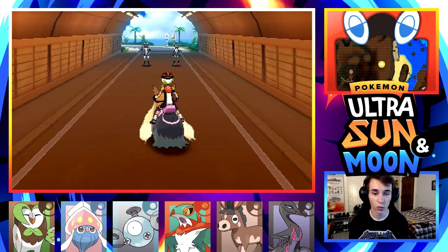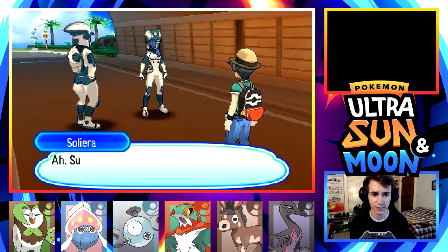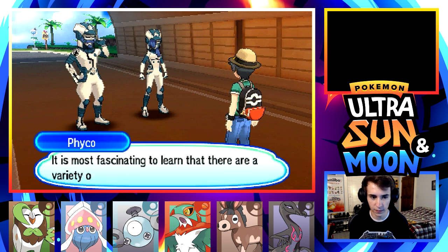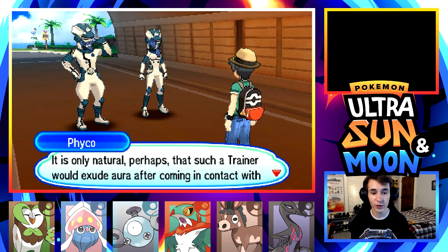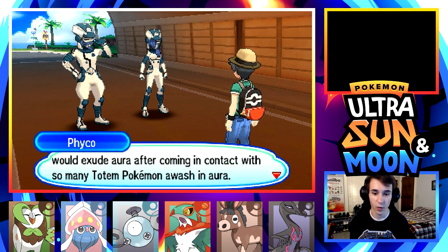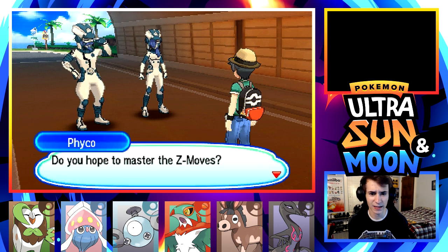Let's lead with Santana still. An NPC mentions that the aura readings keep climbing. Then we encounter the Ultra Recon Squad. They talk about how this tunnel is fascinating, that trial goers exude aura after coming into contact with so many totem Pokemon, and that I seem to have even more Z-crystals than when we last met.